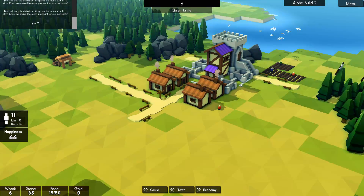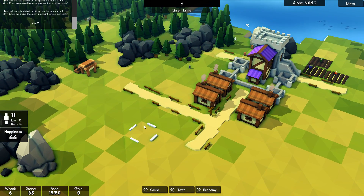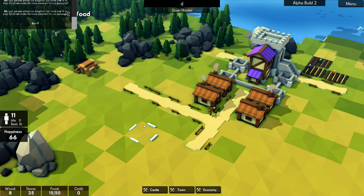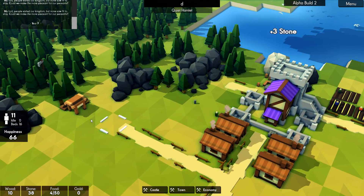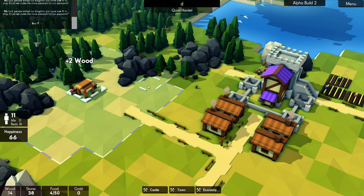I keep forgetting you can look here now — beds 16, 11 people. That tells us we have some space, which is good. And as these get better, their base output will increase as well.